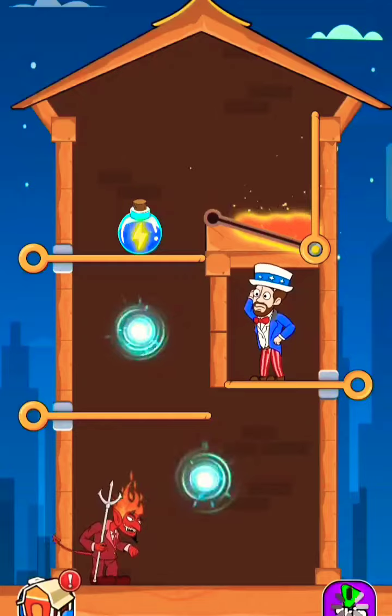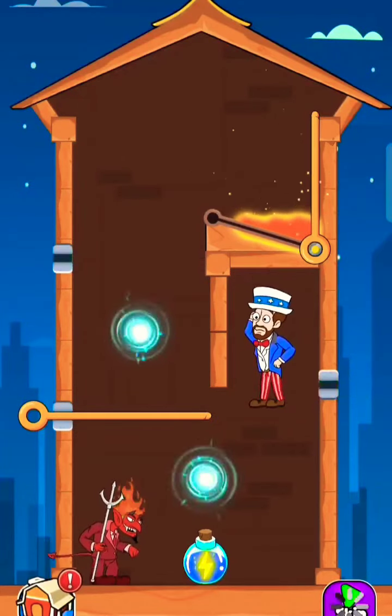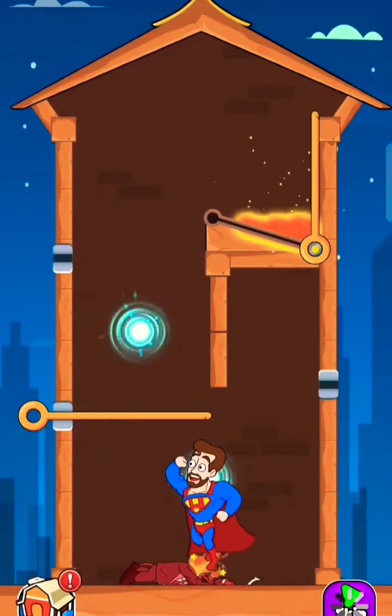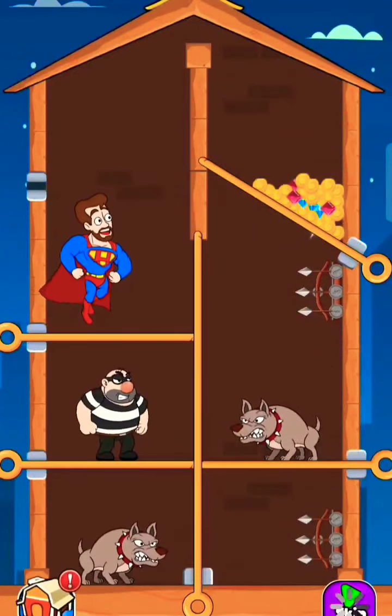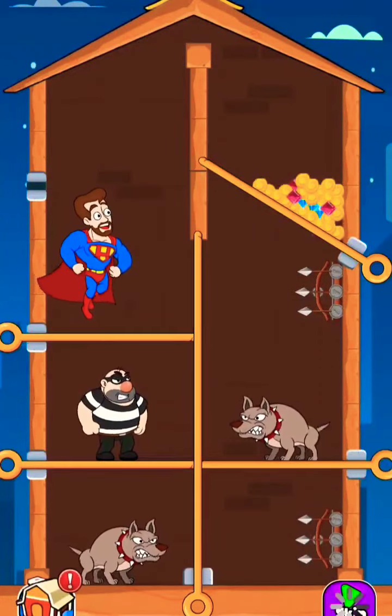Power person is up ahead — get it. Pull the pin to get the power. Get the power first. Now defeat all of them, defeat one by one.